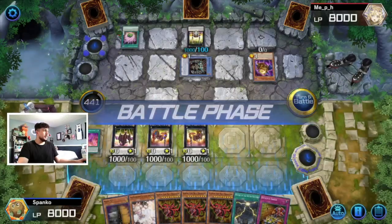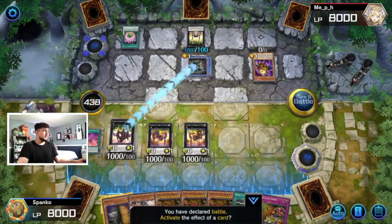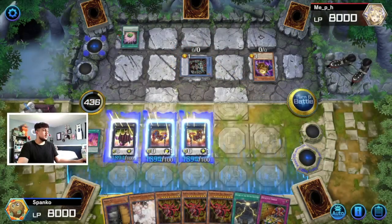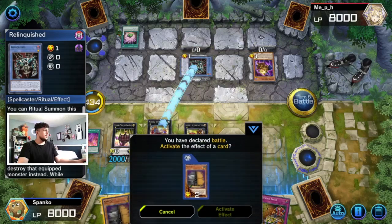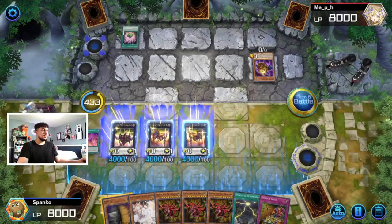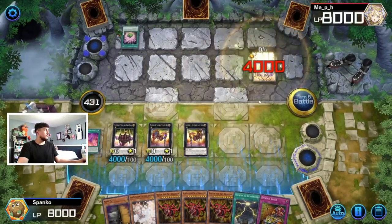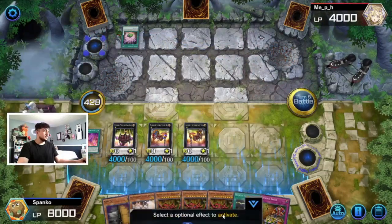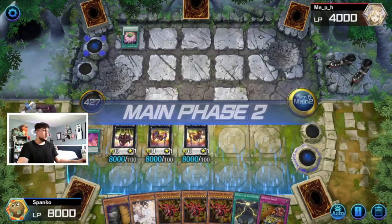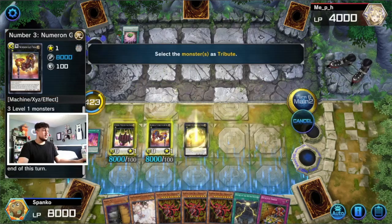Now we're going to go into the battle phase to trigger our Numeron effects, which will do some big damage. They each go to 2000 and then 4000. Had I had the fourth Numeron monster, had Relinquished not taken one, we would have been able to OTK for 8000. We don't quite get there, but it's fine. We go into main phase two — we still have three monsters on the board so we are going to summon Slifer the Sky Dragon.